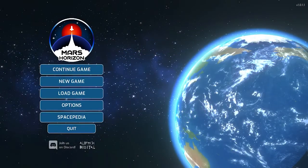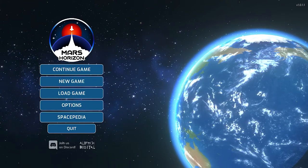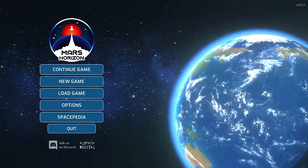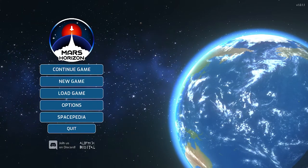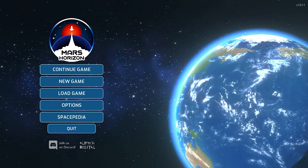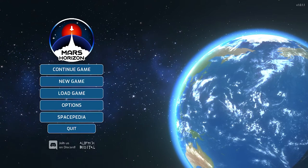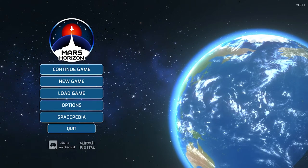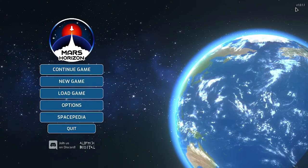Hello everybody and welcome to a brand new game called Mars Horizon, developed by Auroch Digital. It's a simulator where you're building a rocket ship to go into space, competing against other countries, and your goal is to get to Mars. The game comes out a week from today — today's the 13th of November 2020. I got an early key and we're in version 0.1.1.